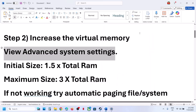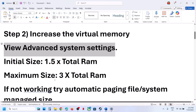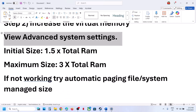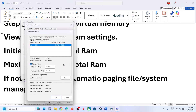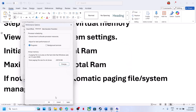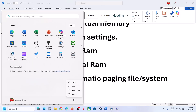Click OK, restart your computer, then launch the game and check. If still not working, try the automatic paging file option. Go back to View Advanced System Settings, click Settings, go to Advanced, click Change, select your drive where the game is installed, select 'System Managed Size,' click Set, then click OK and restart your computer.